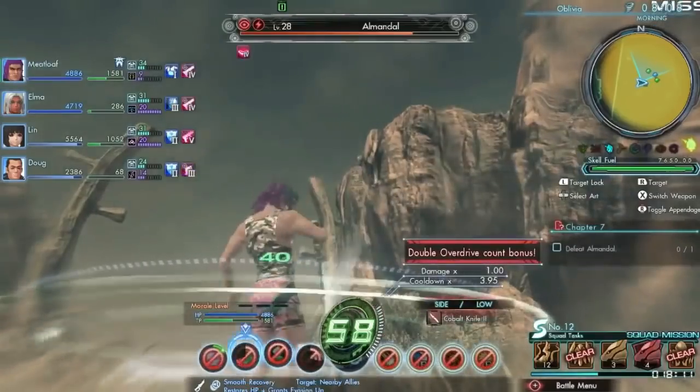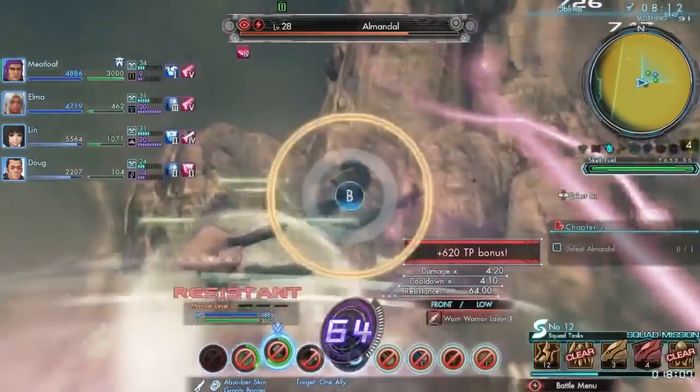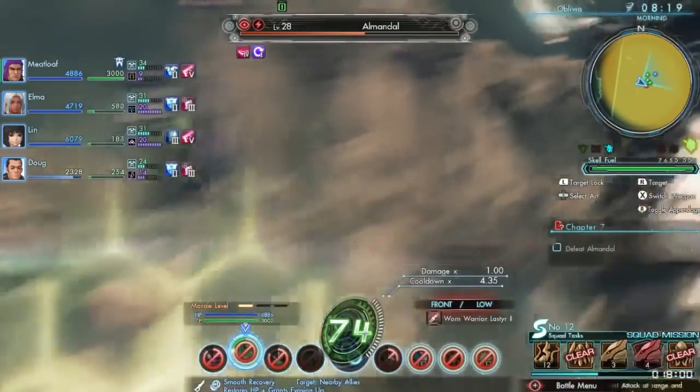So now all we want to do is keep spamming these green arts just to refresh our duration more. Use our purple art, and we have all our TP back, so we're able to do this again in the next fight automatically. Now we just want to keep building up our count, because we like counting.